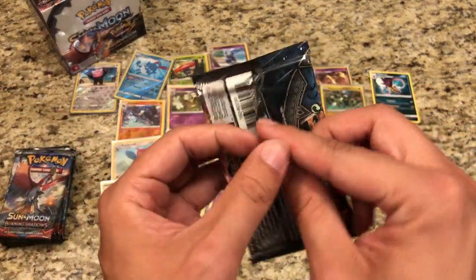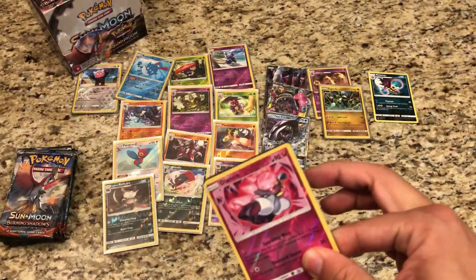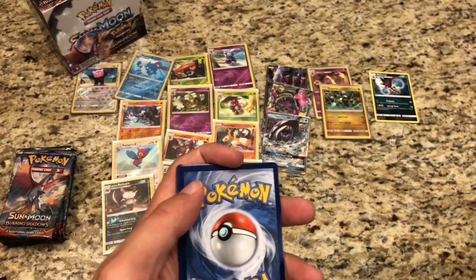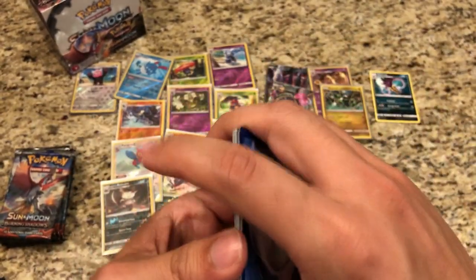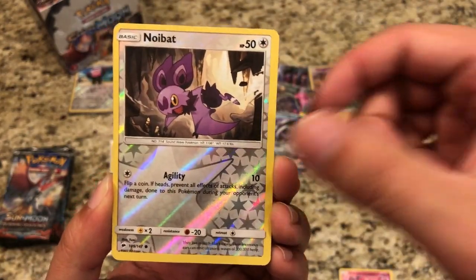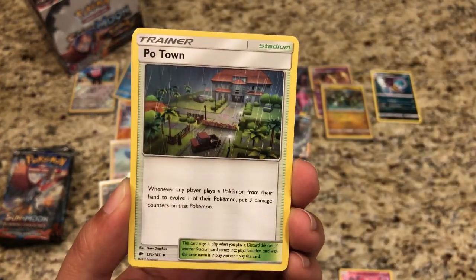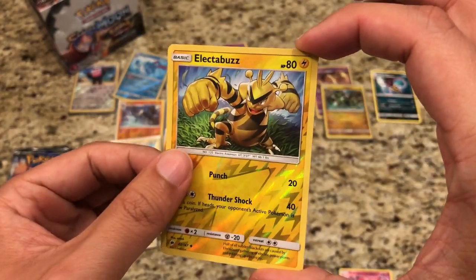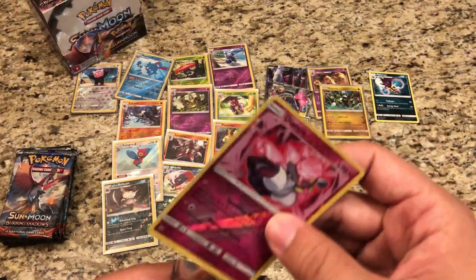Is this going to be another error pack? Yes it is — another error pack, green code though. Got a Deancey, that's a rare. Super Scoop Up, Noibat, Olivia, Heatmor, Fighting Energy, Potown, Ribombee, Krookodile. Reverse Electabuzz, and we know our rare is a regular Rare Bruxish.